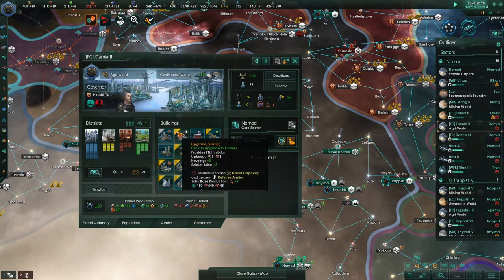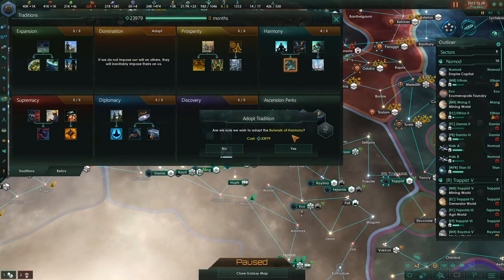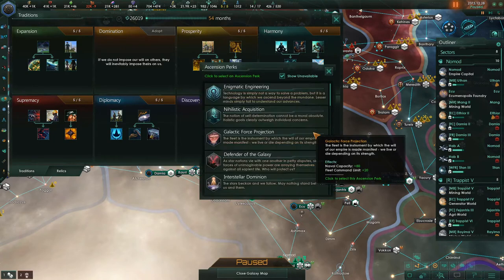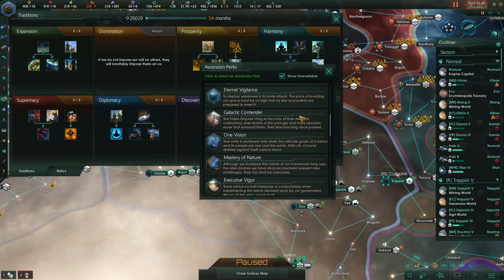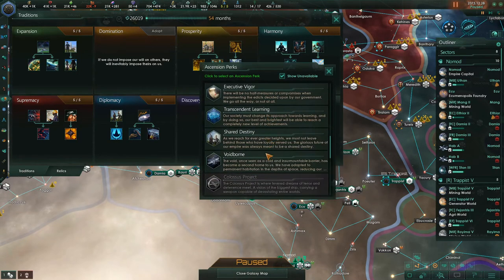I'm going to spend on this last ascension perk — Bulwark of Harmony — which grants ship build speed increased by 33% and ship fire rate increased by 15% for ships only inside our borders. It's very good for defense and it unlocks one more ascension perk. Scrolling down, there are some really cool ones I've enjoyed in my playthroughs, like Galactic Contender: damage to fallen empires plus 33%, damage to awakened empires plus 33%. Great for taking out fallen empires, but you don't need it, so I like to pick things you actually need.